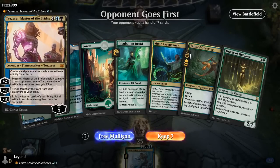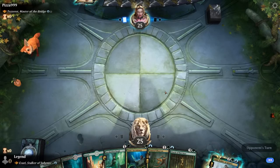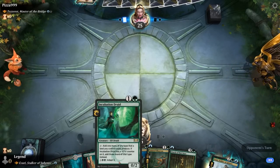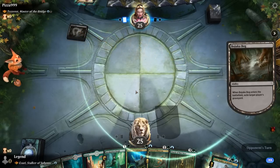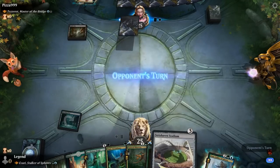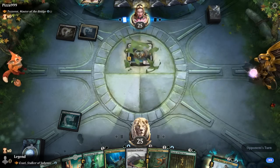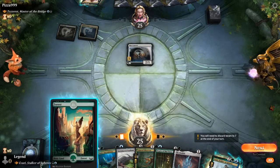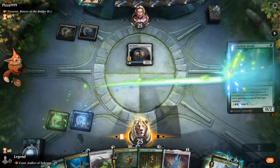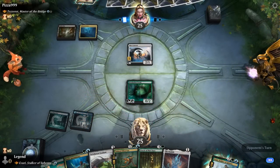We're on the draw facing Tezzeret, Master of the Bridge — an artifact deck. Our hand has potential: Incubation Druid hopefully ramping into an early Oracle, Simic Ascendancy to add a counter so the Druid can make three mana, Strixhaven Stadium as a fun alternate win condition, and Mirror Golem. Let's play Incubation Druid. Keep a basic in hand in case we draw the Snarl. Oath of Kaya could be powerful, but Oracle has the highest upside.